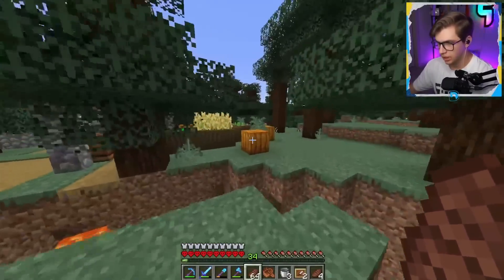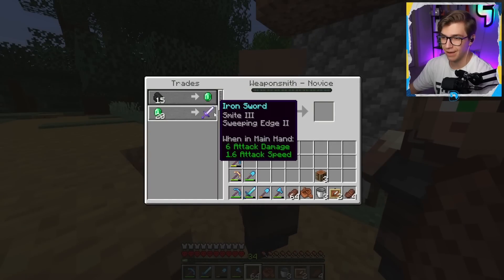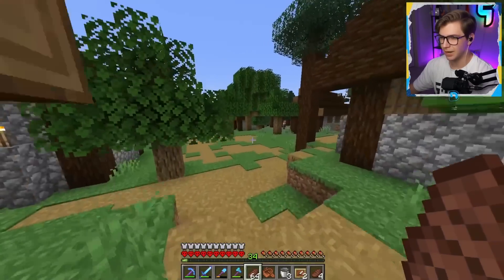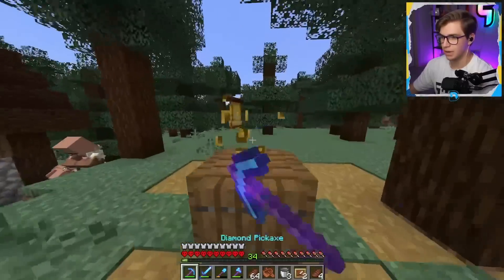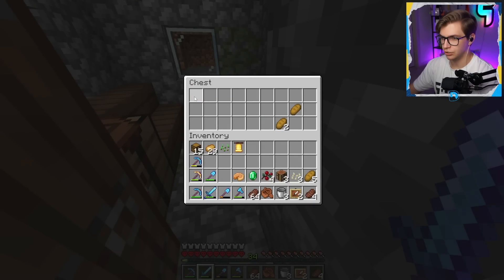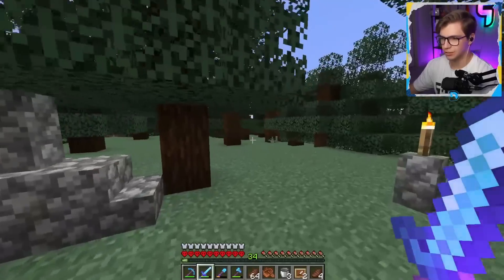I've traveled a long distance. Potatoes! I don't think I can breed with the potatoes but that's a good start. I'm going to check the chests of all these villager houses too — sometimes they have like seeds in them. More potatoes, but no carrots. I feel like I always see carrots in plains biome villages, so maybe I'll try to find one of those.